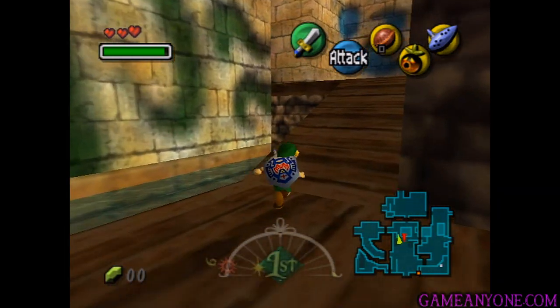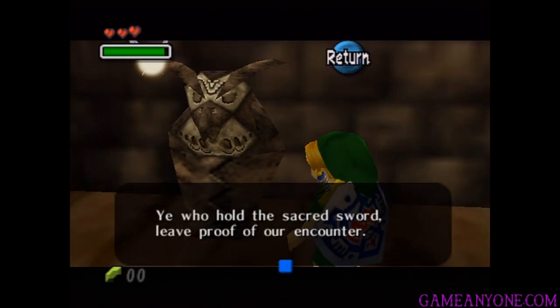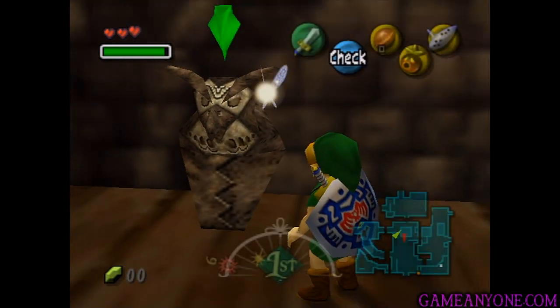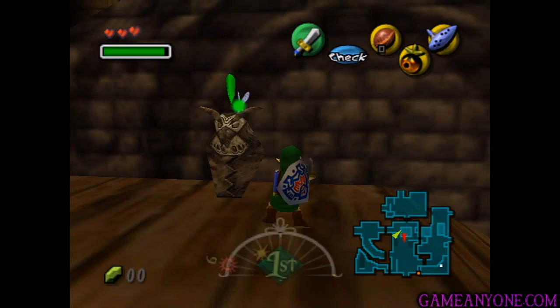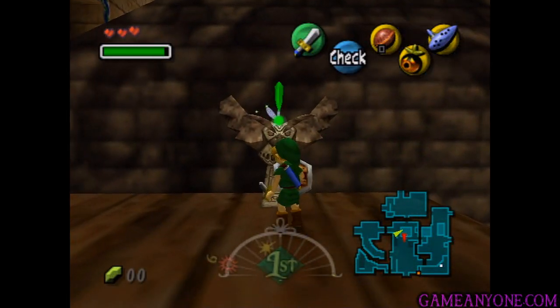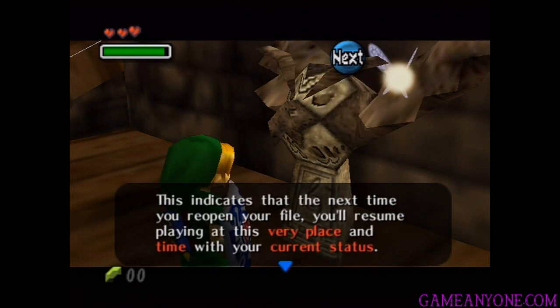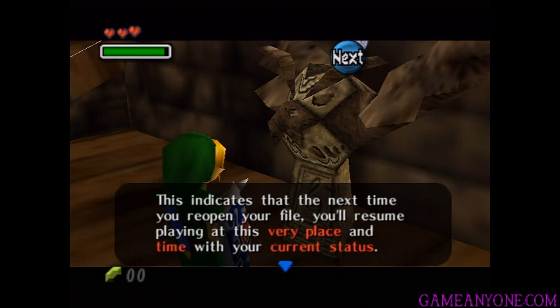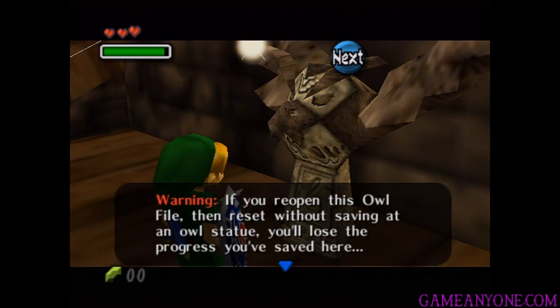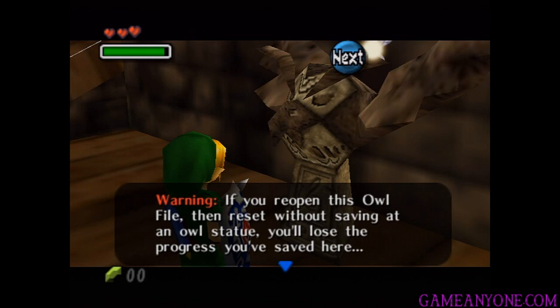First thing we want to check out is over here to the left. We can check this thing here — 'Ye who hold the sacred sword, leave proof of our encounter.' When we do that, it opens up and we can now use this. It'll explain what's going on here. You can save your progress and quit here. When you re-select your file, my face will appear by your file name, indicating that the next time you reopen your file you'll resume playing at this very place in time with your current status.